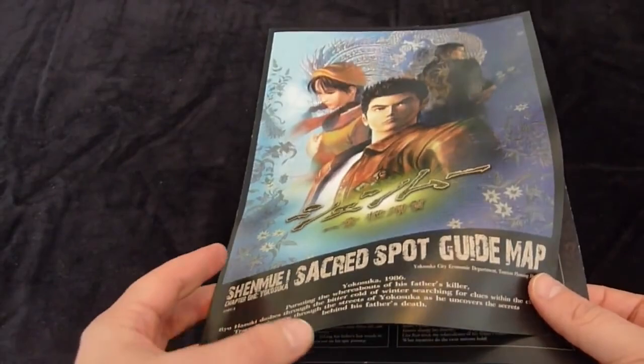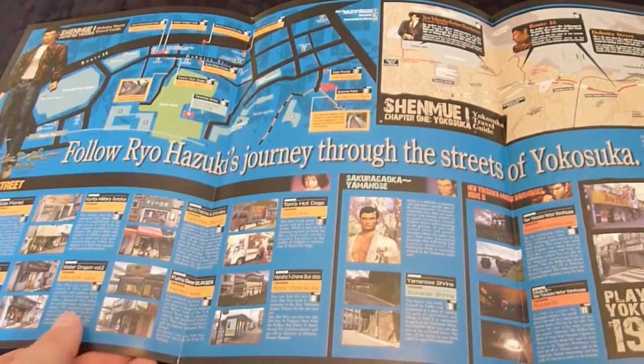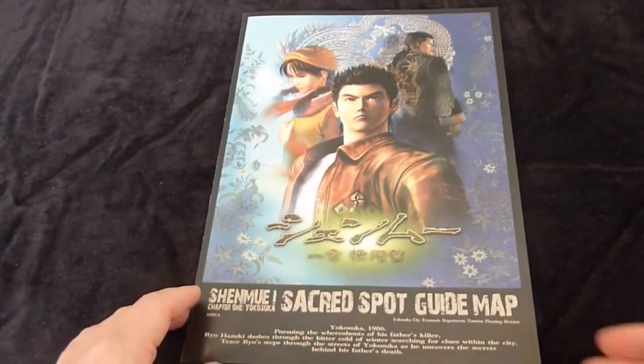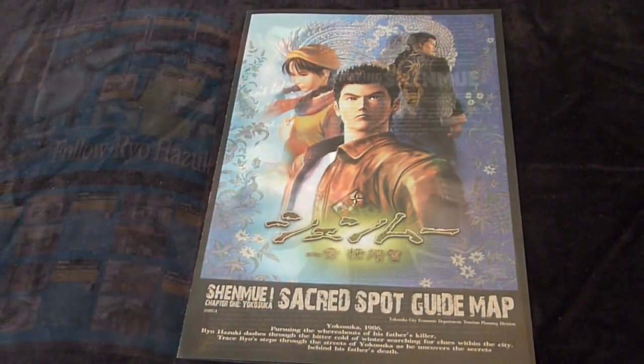The map itself is A4 in size, and the paper is good weight and quality — it's not flimsy at all. It's in a tri-fold style, so it opens out to span three pages across. The guide was in fact created by only two people, and they've really done an amazing job with it.